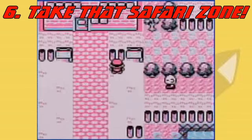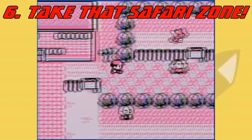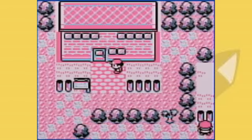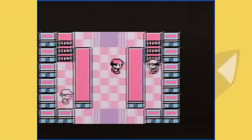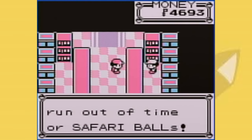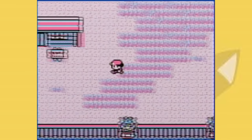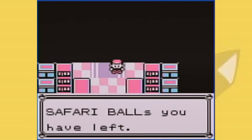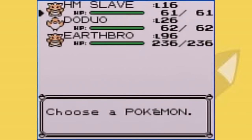At number 6 we have a glitch that probably we all would have liked to have known when we were kids trying to catch them all, and that's the fact that the Safari Zone can be completely bypassed — well, for the most part. At least you don't have to catch Pokemon using those Safari Balls. How do you do this? Well, you just bring them to Cinnabar, of course. Cinnabar is really poorly programmed, and this glitch takes advantage of that.